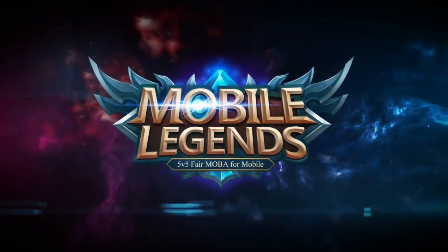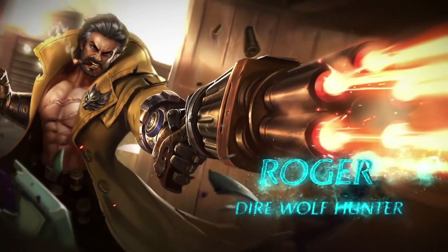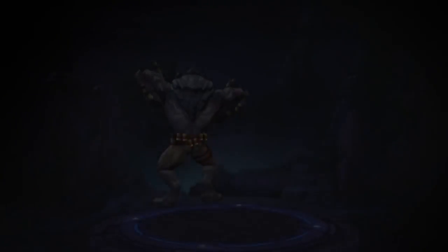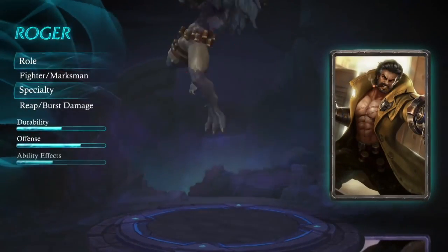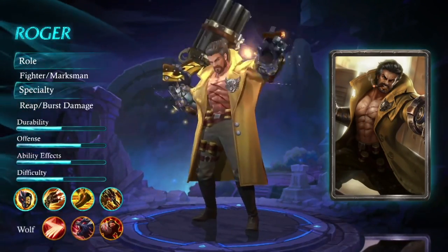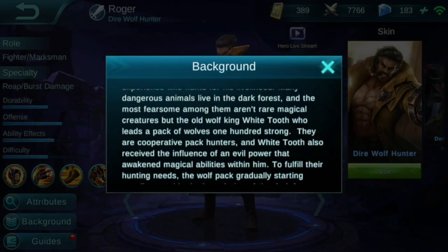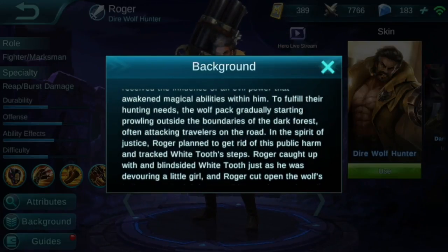Hey guys, ETN Sun here from Sumbros, and today I'm really excited to be bringing you a new all-in-one guide to the newest fighter marksman hybrid Roger, the Dire Wolf Hunter. The thing that makes Roger really special is that he is extremely effective at both melee as a fighter and range as a marksman. Roger was a hunter outside of Megalith who hunted down the king of the wolves, White Tooth, and became cursed and became a werewolf.